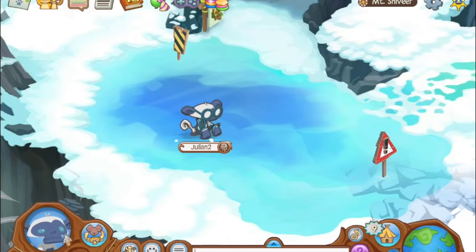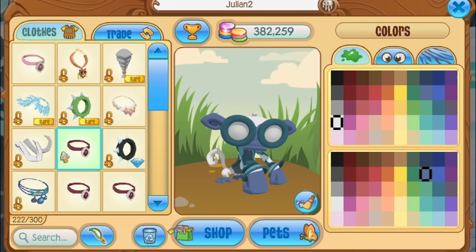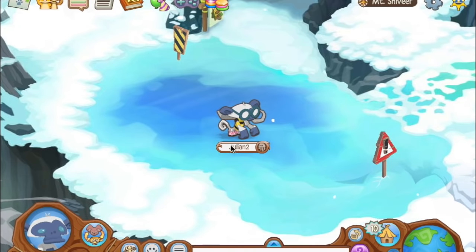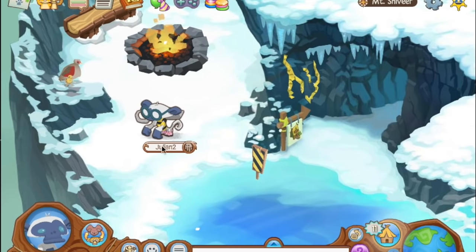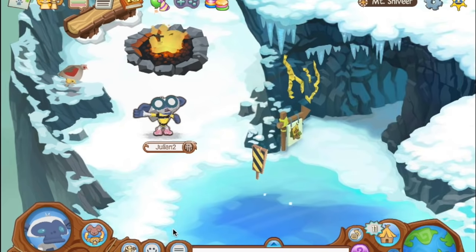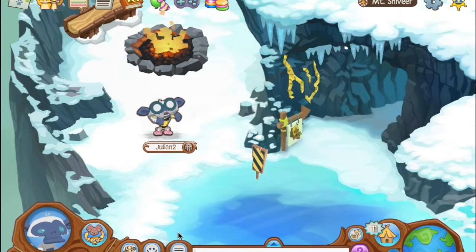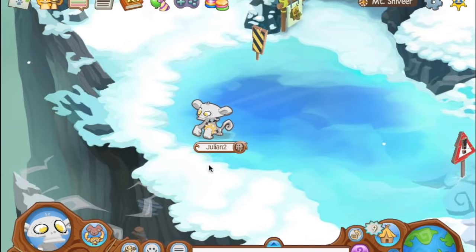Number 6 should come as no surprise to anyone: the monkeys. They're just not very popular. It's really hard to make cool looks with them because they have such a weird body type, and spikes look absolutely wretched on them. What's important to a lot of players is consistency — that's why arctic wolves are so popular, because almost every item looks good on them. You can make a ton of different looks, whereas with the monkey, it's really hard.